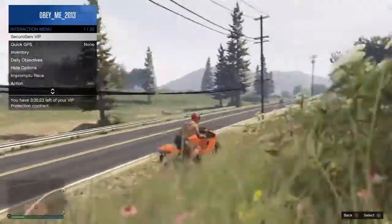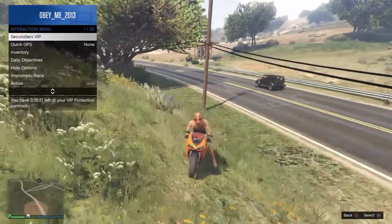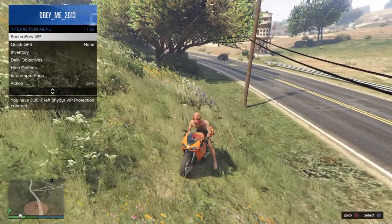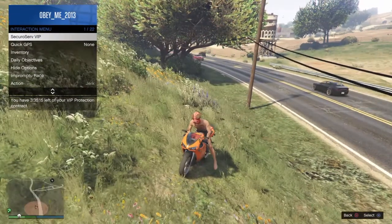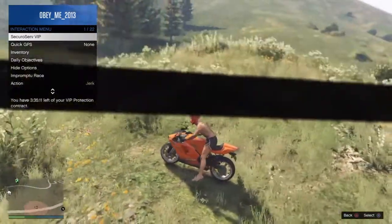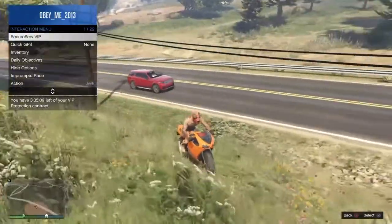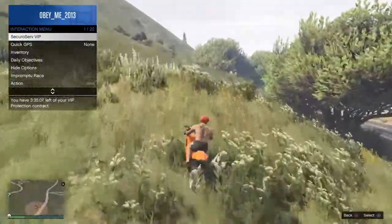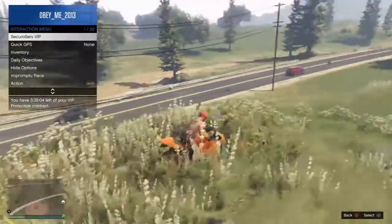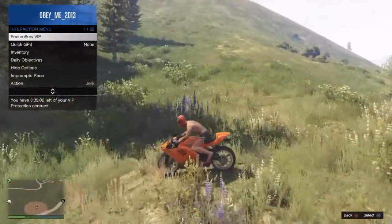This is what you click if you want to get fast money. I just finished doing the VIP Work mission, and I have three hours left on my VIP production contract. I just got $17,000 from a job I just did — quick and fast. You gotta kill some guys down in the mountains, grab a folder or whatever, and deliver it.